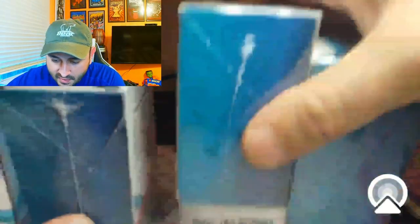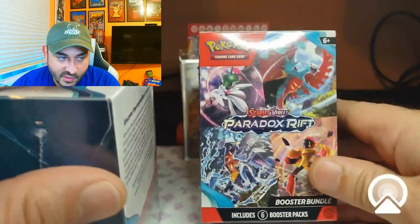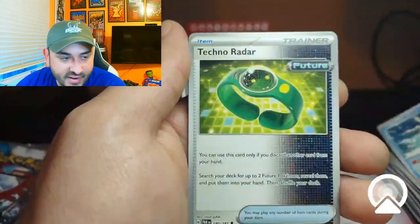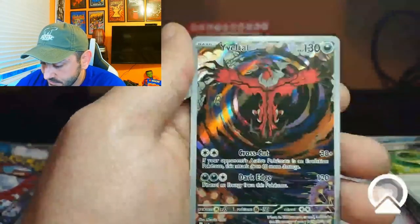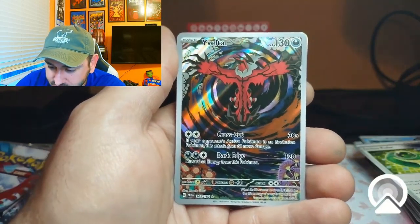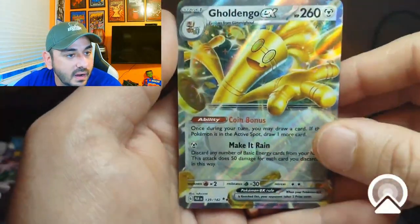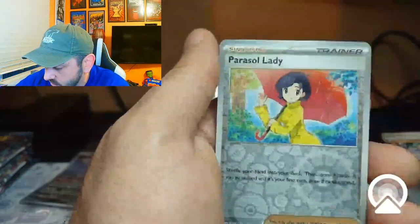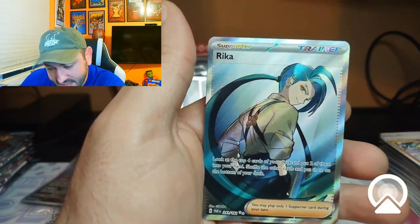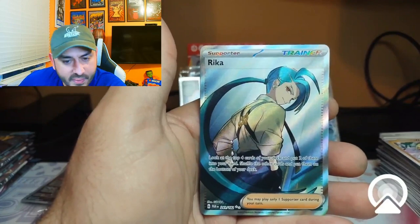We got four packs going right now. When you get a good one, your hands shake — they shake. There we go — that's one of the ones I wanted! Oh hello — we got a trainer. I'm pretty sure Rika is not in the top 10, but that's a sweet trainer card. The art on that is really nice and the centering is decent, not the best, but really nice.